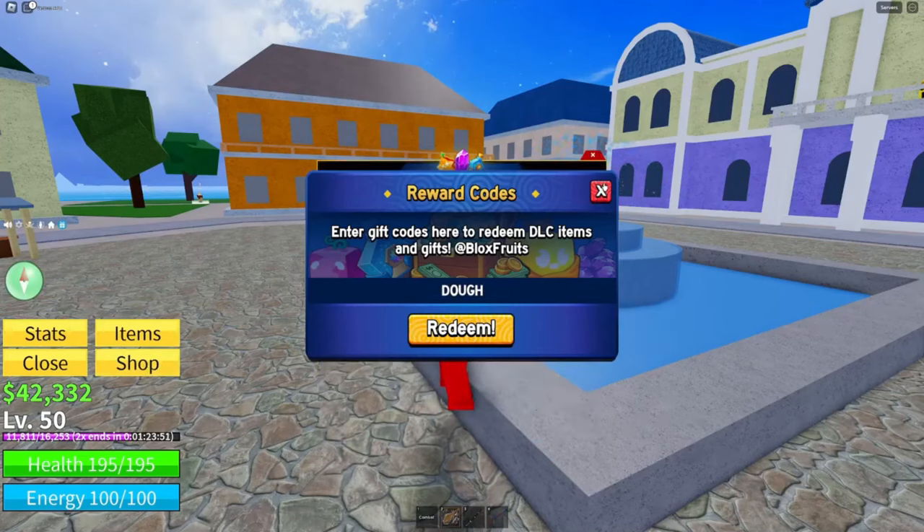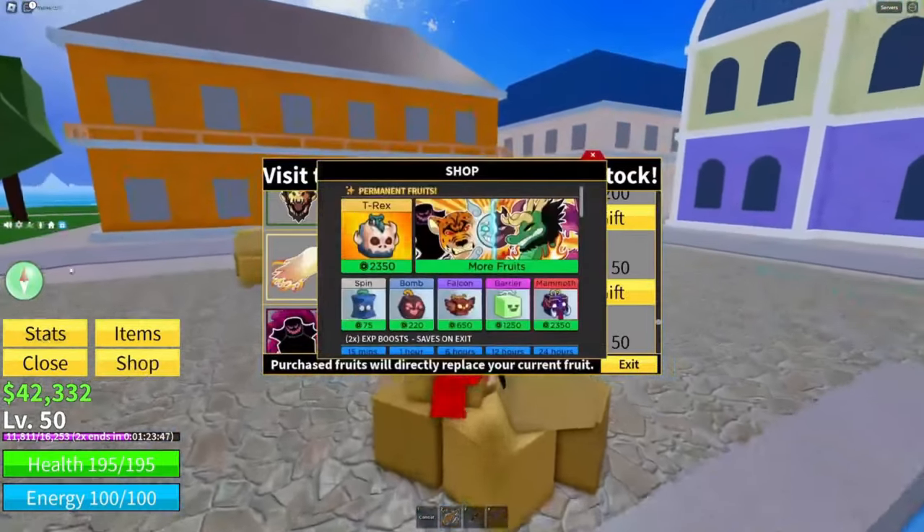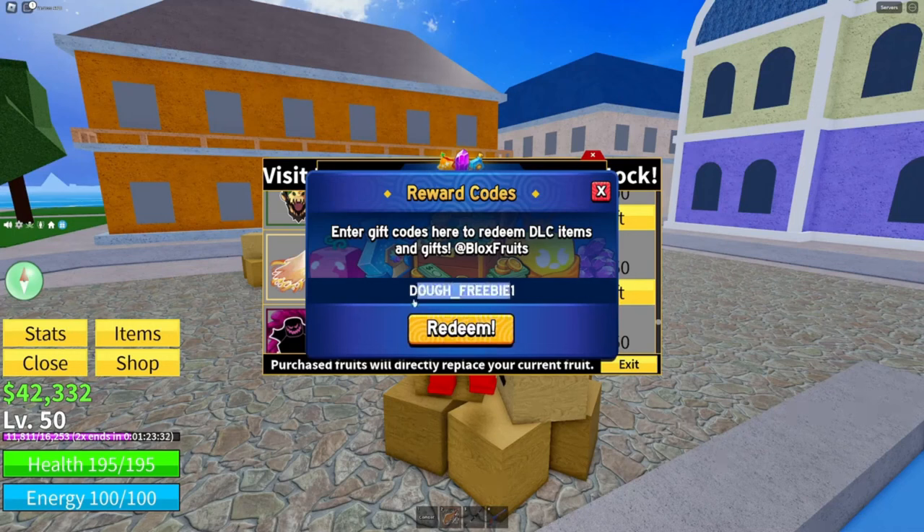Let me just make sure I'm spelling this right for you guys. The code is: dough_freebie1 — that's D-O-U-G-H, underscore, freebie, then the number one. There's an underscore between dough and freebie. Go ahead and redeem that.